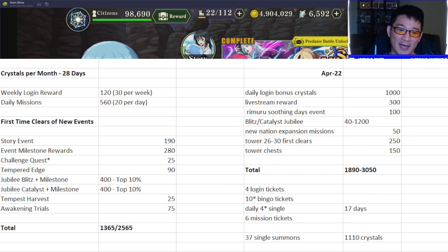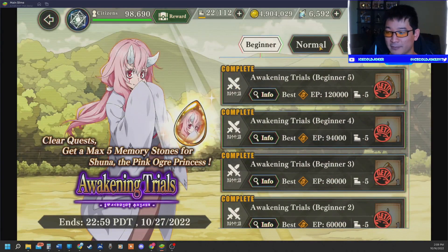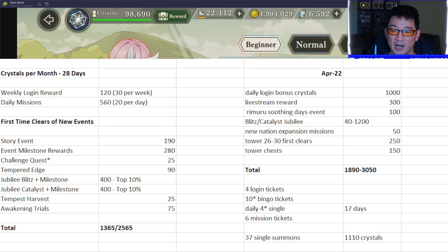Then there's the Tempest Harvest, which just ended but gives 25 crystals each time. For the half anniversary they had it rotating every single week, so that was 25 crystals a week for a month — 100 crystals — and I think they'll bring it every single weekend again. We also have Awakening Trials like the one currently going on for Shuna, which has 15 stages each worth 5 crystals for three-starring them. We'll likely get one more for the next meta unit, so that's another 75 crystals.